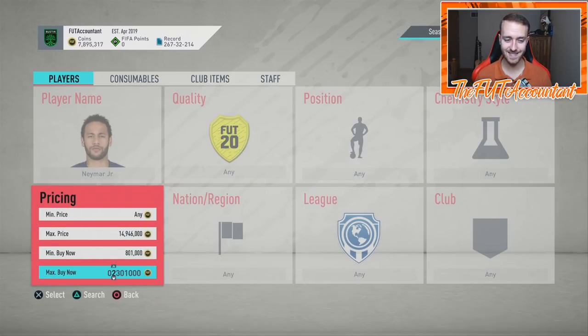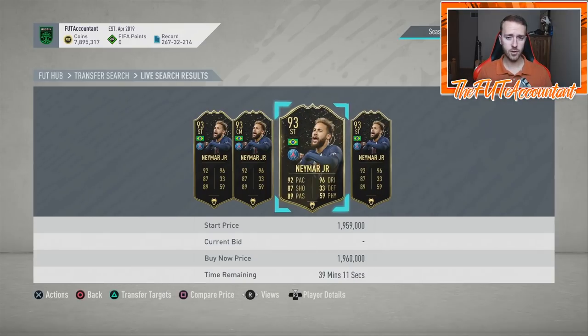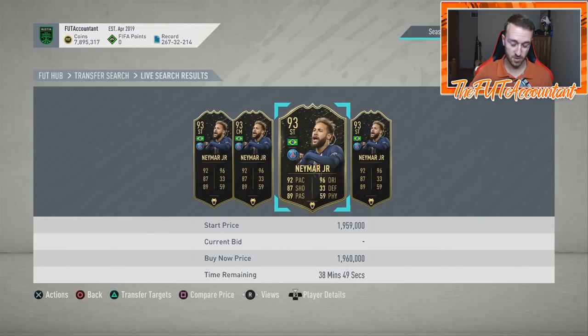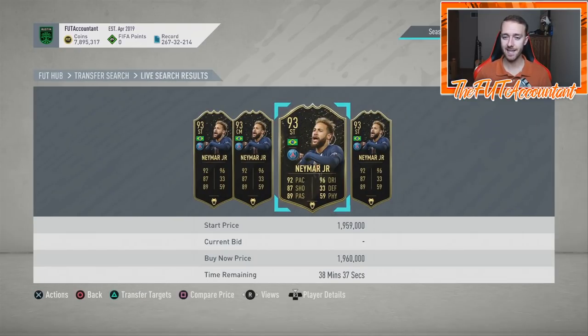How is this going to impact the market? I feel like it's going to impact the market just like a normal regular Team of the Week would. When you have a new Team of the Week coming out — let's say Neymar gets a Team of the Week — people are going to be selling their current version of Neymar. Neymar is a great example because he has a couple different cards. If a new Team of the Week Neymar came out, 94 rated, this card will probably drop because people sell it to go get the new one. The lower level special cards for that same player usually tend to drop.